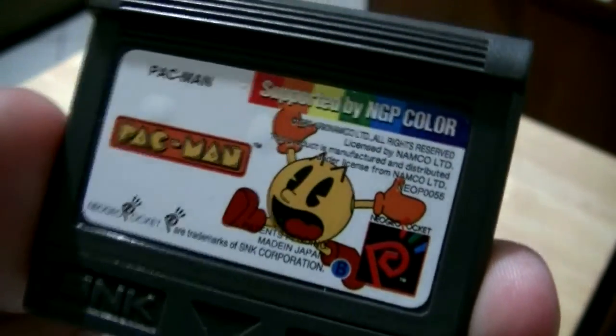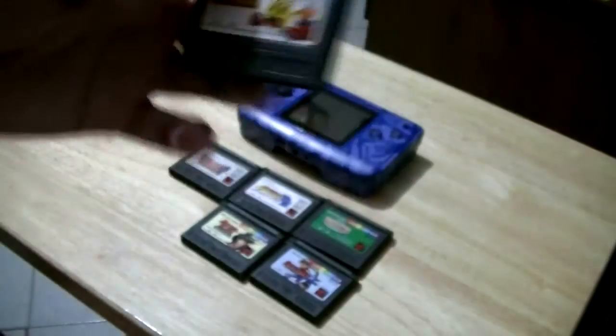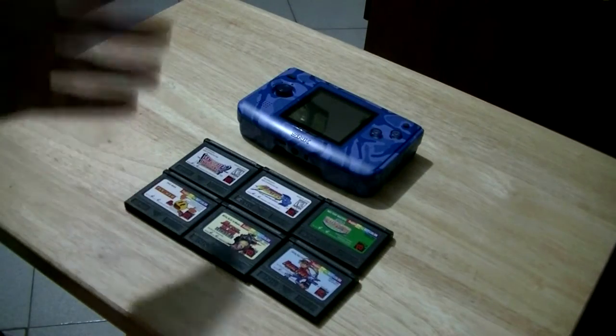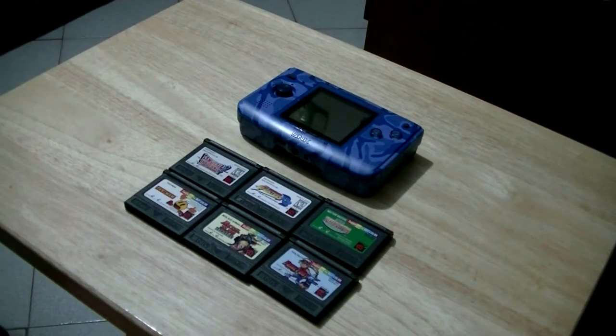And the last game that came with it — this was a surprise to me — is Pac-Man. It's a fairly functional version of Pac-Man, about as good as you'll find on something like a Game Gear or a Game Boy. You can play either full screen or full resolution, which is cropped so you have to scroll around a bit.